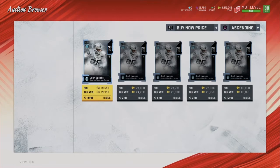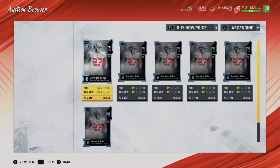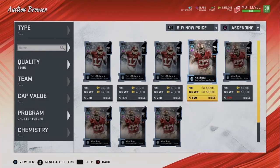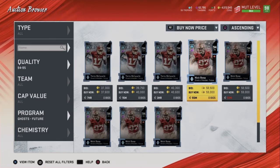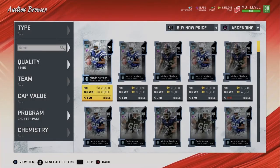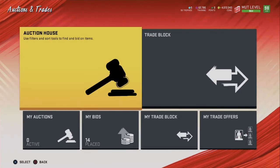Now we check Nick Bosa. Add up all three set pieces: Josh Jacobs at 20k, Elijah Jenkins at about 23k - that's 43k - and DeAndre Baker at about 30k, bringing the total to about 73k. Keep that number in mind. Nick Bosa is currently selling for about 55,000 coins. So 73,000 minus 55,000 is about 18,000 coins difference. This is when the method gets really good - the difference is only 18,000 coins.